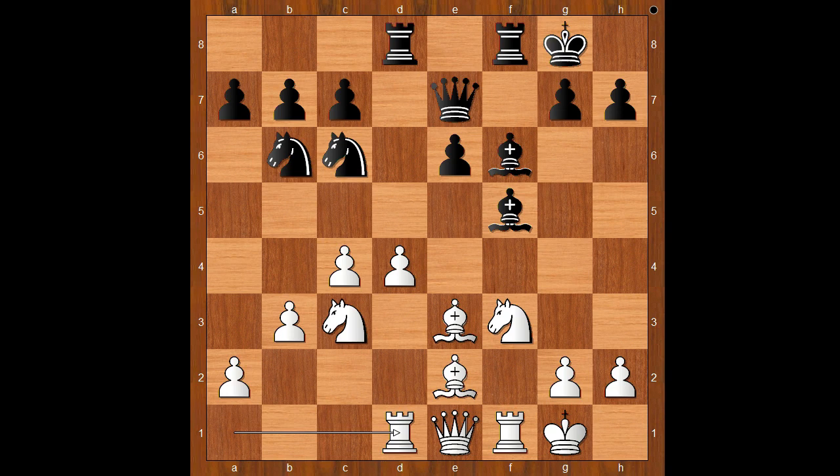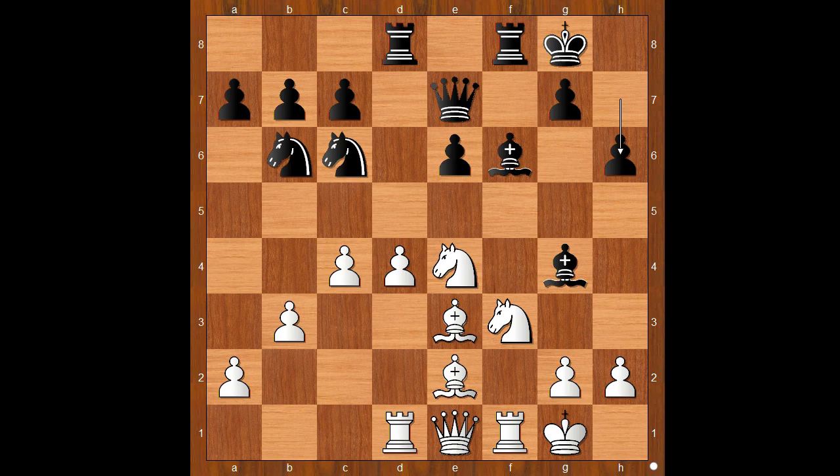This is a very important moment of the game. Perhaps Nb4 should have been considered. In the game, Duda played Bg4 — not the best move. This allows white to play Nxe4, and this is what happened.